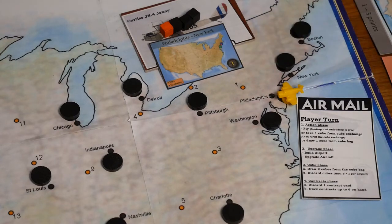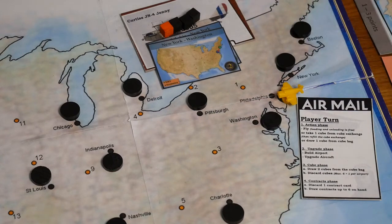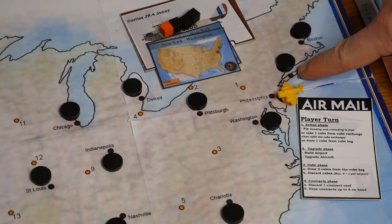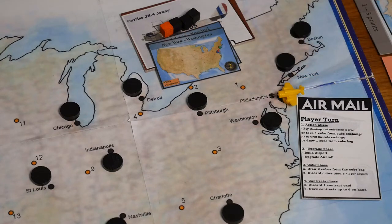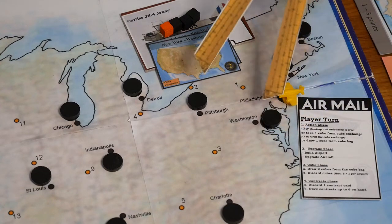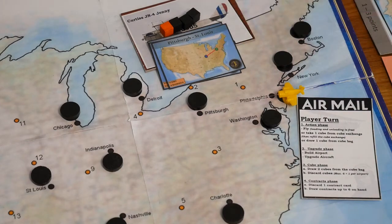In New York he gets one dollar and can load another contract going to Washington. He can continue during the same turn — flying from New York to Philadelphia and then to Washington. That would use one black cube to get to New York, another black cube to Philadelphia, and another to Washington, using all his black cubes and leaving him unable to reach Pittsburgh. Instead, the player can fly from New York to the orange airfield using the orange cube, then down to Washington using the second black cube, and the third black cube gets him to Pittsburgh where he can load the contract to St. Louis.